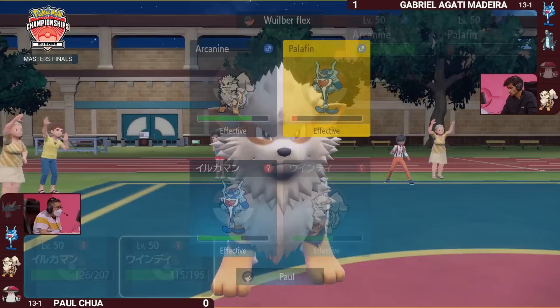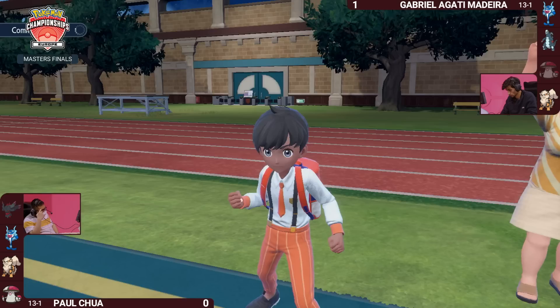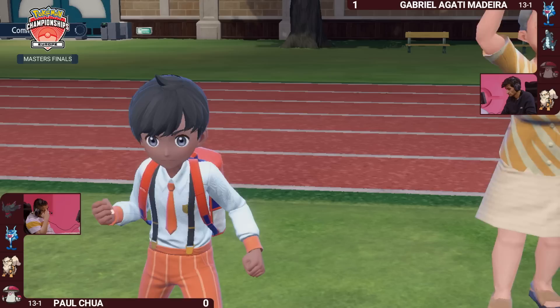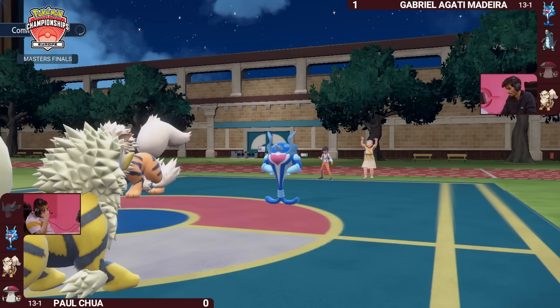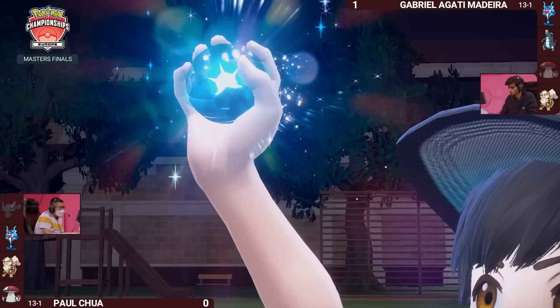This is where things get interesting — there is still a Terastallization potential on Paul's Palafin, and it could give the Arcanine the breathing room it needs with a defensive Tera type. It didn't get a chance to Terastallize in Game 1. Paul never found an opportunity to weave in Terastallization as an asset for the team. So this time around, it is time to Terastallize.